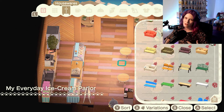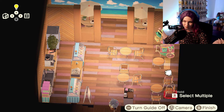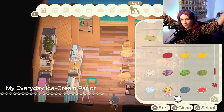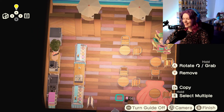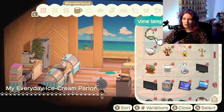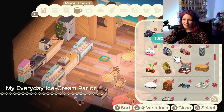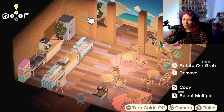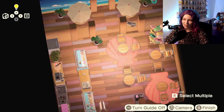I wasn't really feeling inspired to make an ice cream shop, but I did it just for her because she made such a big fuss about it. I actually ended up kind of liking it, and since I had started recording just in case, I figured I'd make it into a YouTube video — thus, here we are. I made a little patio onto the beach, it's like an open ice cream parlor with a little house area on top where Olive can sleep. It looks really cute.